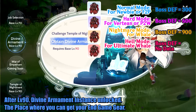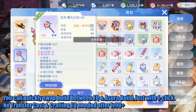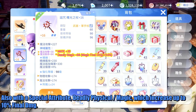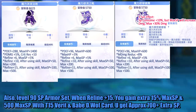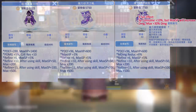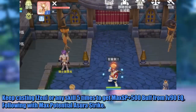After level 90, Divine Armament is instantly unlocked — the place where you can get your end game gear. You can quickly swap build between throw spear ball and Asura build with just one click — no transfer cost or crafting equipment needed after level 90 and above. Also, with the special attribute Deadly Physical Magic, which increases up to 10% final damage. The level 90 SP armor set when refined to +15 gives an extra 15 max SP and 500 max SP. With the base Desert Walk card you get approximately 700 extra SP. Keep casting Zen or any skill five times to get the max SP +500 buff from the level 90 equip set, then follow with maximum potential Asura strike.